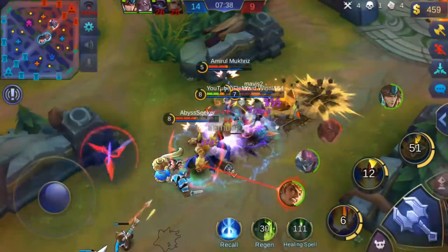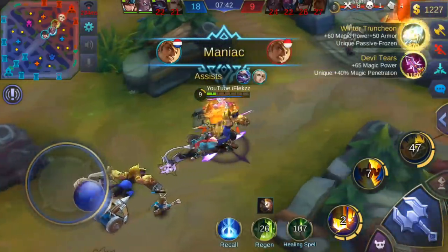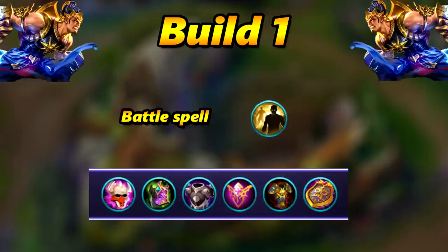For the tank build, the first item is Cursed Helmet — everyone around you takes damage just from standing near you. The second item reduces stuns by 25% and gives magic resistance. The third item is great because enemies attacking you during your taunt take damage. The fourth item gives 900 HP, a lot of magic resistance, HP regeneration, and a big shield so when enemies hit you, you have a shield to defend yourself.